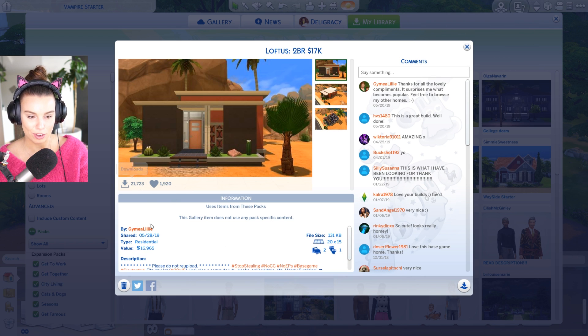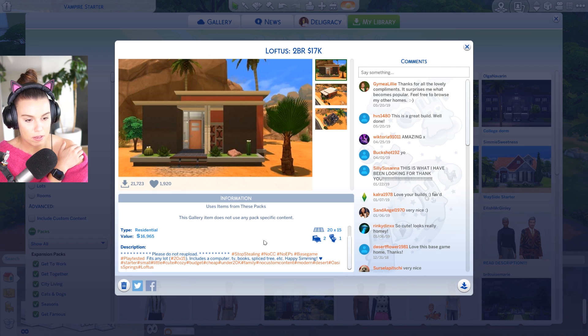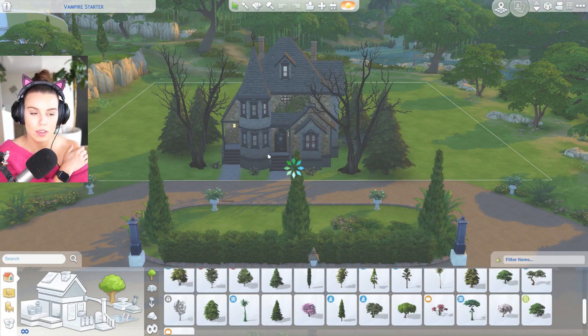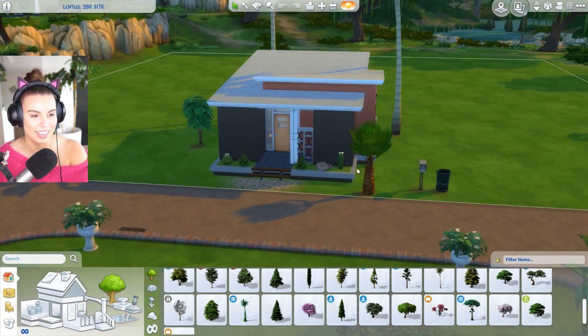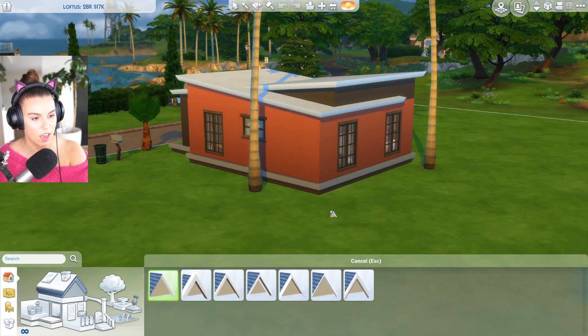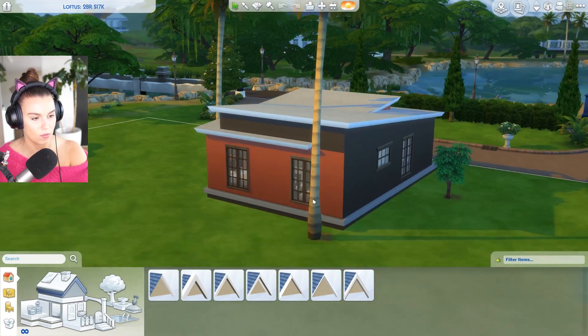Massive 21,000 downloads. This is more of a modern looking home perfect for a desert world like Oasis Springs - although you could say StrangerVille's a little bit dusty. This is by Gimme a Lily - 16,000 simoleons. Please do not re-upload, stop stealing, and happy simming. This is a really lovely simple build. I like what they've done with the roofing - just intersected it. Oh nice - angled roof trim! I never realized that roof trim was especially for angled roofs but that looks really nice.